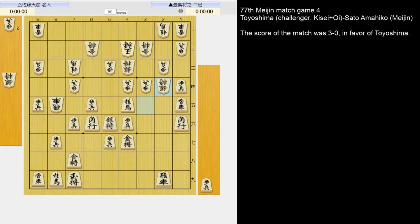Instead of 3-3 pawn, Toyoshima played 5-5 silver. So the threat is 4-4 pawn, 5-2 silver, 3-4 bishop. Black has compensation for the material. And now Sato missed his chance to make things about even again. Can you find the move?